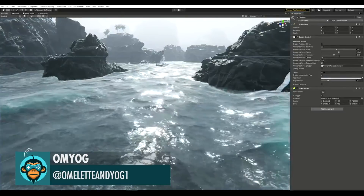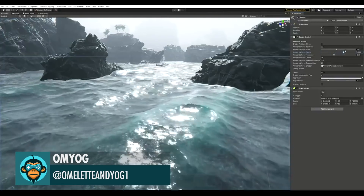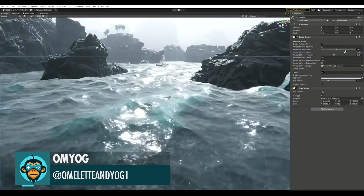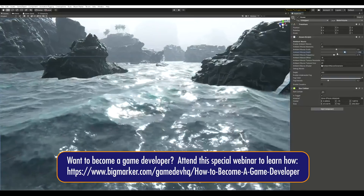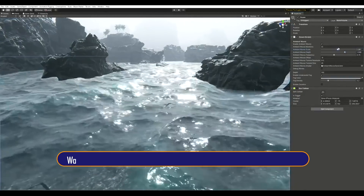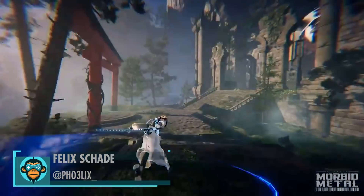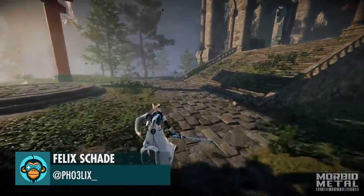Playing around with Ocean Settings by Omelette and Yogurt. Combat Testing Flux in one of their abilities by Felix.